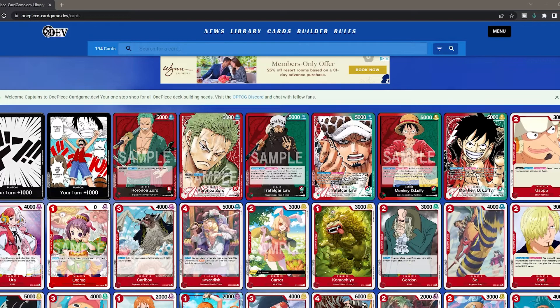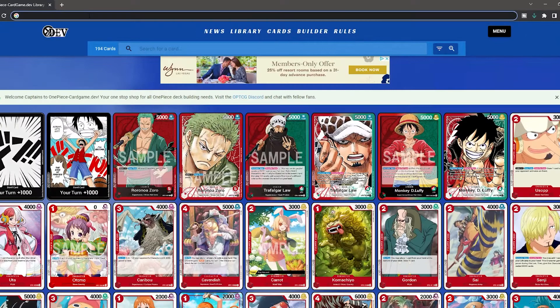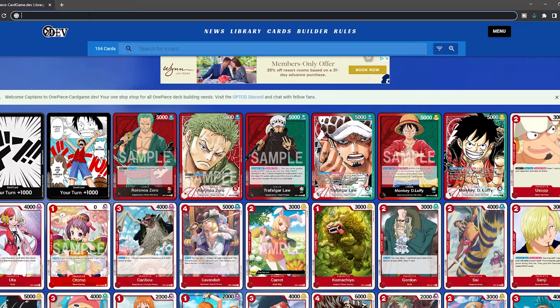So before we get started, there are a couple of things that you'll need. One, you need access to the One Piece TCG mod through Tabletop Simulator. The best way is to look at the Steam Workshop and search 'One Piece TCG' — it should look like the image I'm putting up right now. The other thing you'll need is onepiececardgame.dev.